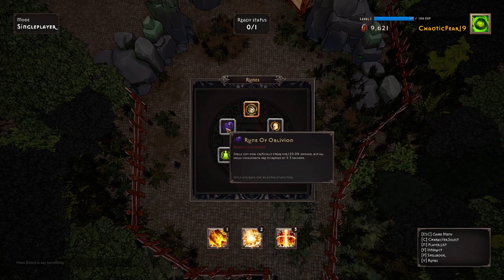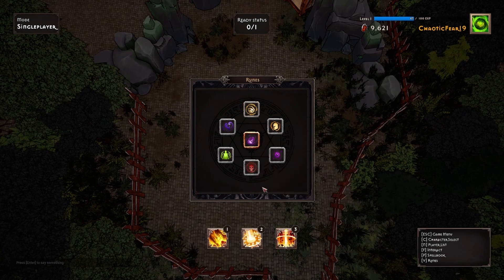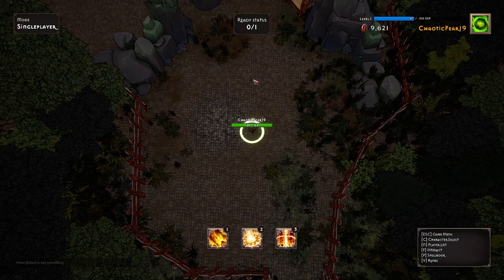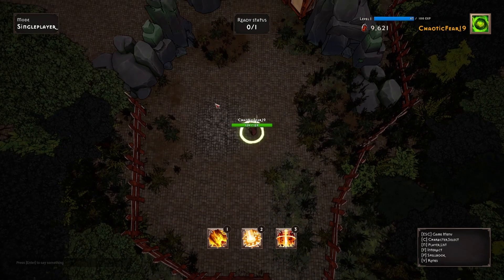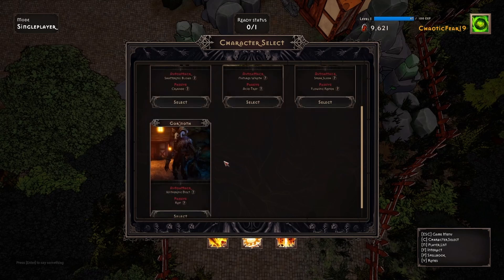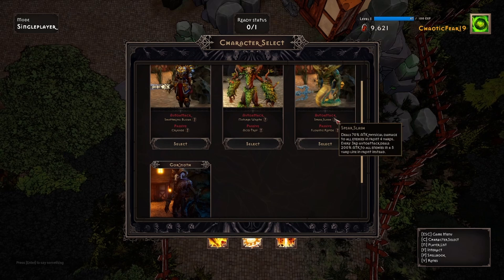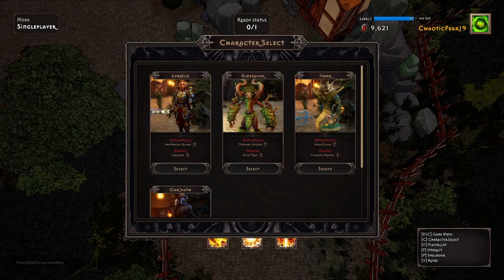All skill cooldowns are decreased by 0.5 seconds and can critically strike — I want to try the Twilight rune. There's a huge disadvantage but a huge advantage too. We have the player list, so if there are other players they'd show up here. Oh wait, we have to switch our character — this guy does physical damage and has that third attack that's massive. We're going to play as this man: Ishar, Issnar — I don't know how to say the name, but we're going with him.